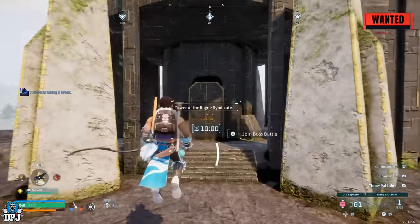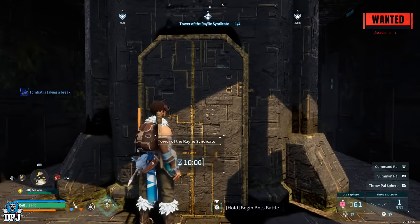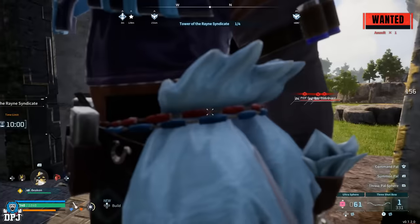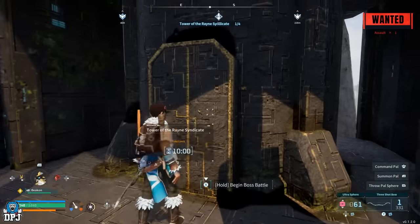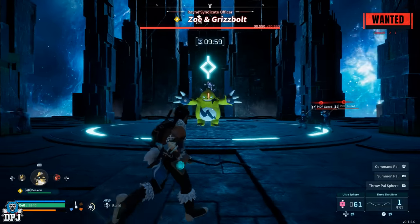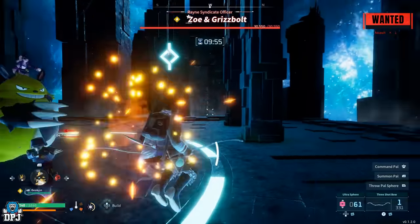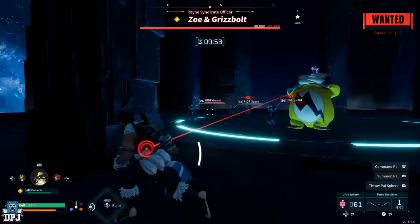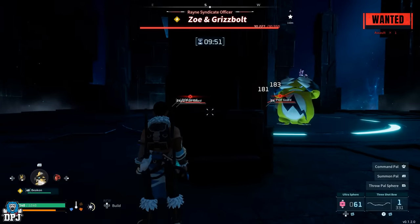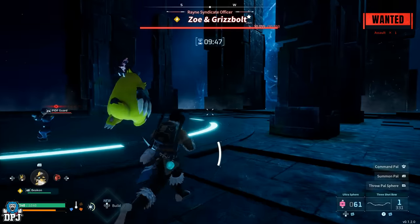Now we're just going to run inside this boss fight and they will follow you in. Join boss battle. When we go in here, it's very important that you do not initiate a fight with the boss. What you want to do is get the boss to attack them, so they attack the boss. I can skip the cinematic — just run around here and try to get that to happen. Hopefully they'll start attacking each other. You do have to time it right.